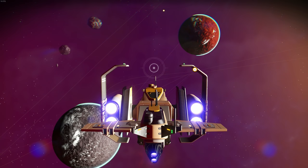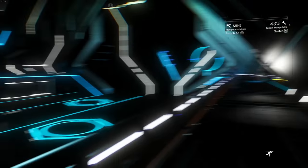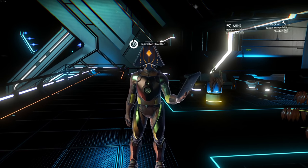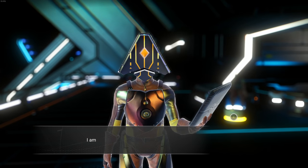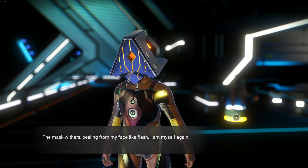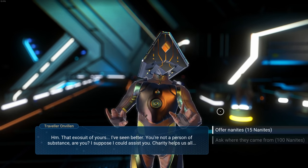We need so many glyphs. I'm gonna try to get some glyphs learned. There are a couple of ways to do it: if you follow the story you'll eventually get to a point where every time you warp you get a glyph. Or if you go to a space station and there's a traveler, you can talk to them and they'll give you coordinates to their grave site.